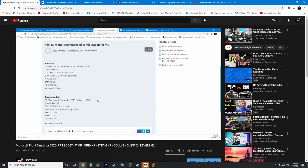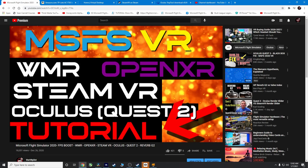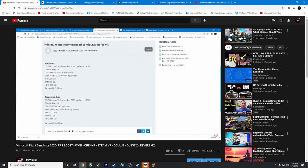Welcome back to the channel — my name is Jose. In this video I'm going to help you get set up with Microsoft Flight Simulator 2020 using Virtual Desktop wirelessly with your Oculus Quest 2. Keep in mind this is not a tutorial on how to optimize your sim — there are already a lot of videos on that online, and I have one linked below with some really good resources.